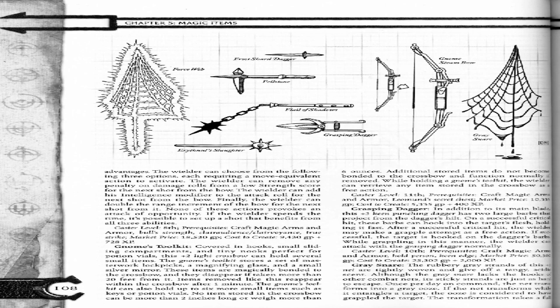The Gnome's Toolkit. Covered in hooks, small sliding compartments, and tiny nooks perfect for storing small items, this plus 2 light crossbow holds several small items. The Gnome's Toolkit stores a set of masterwork lockpicks, a magnifying glass, and a small silver signal mirror. These items are magically bonded to the crossbow and they disappear if taken more than 20 feet from it. Items removed this way reappear within the crossbow after 1 minute.